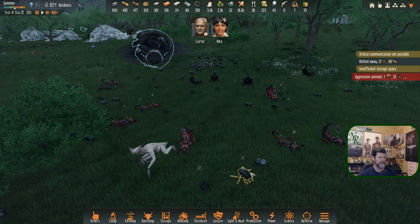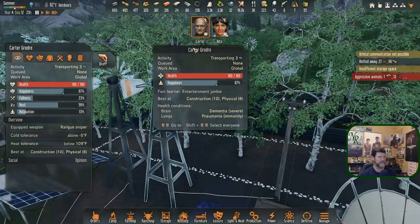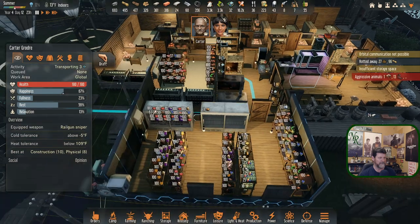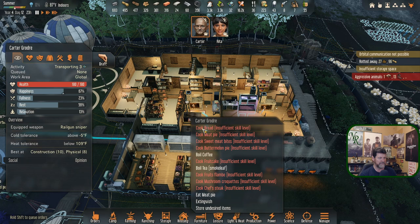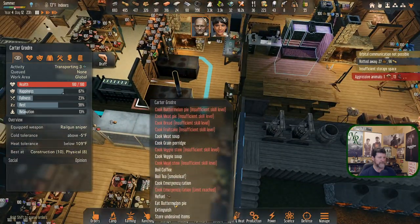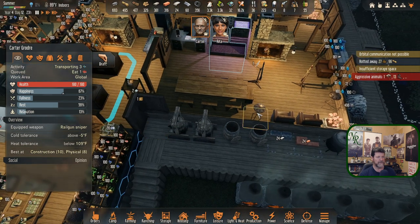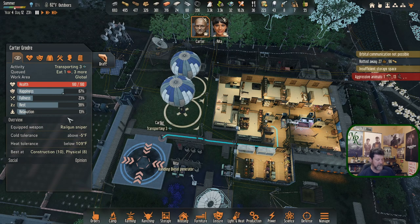Three or four in the morning. Carter's in horrible shape. Carter, you're going to have to get everything up and running except sleep — I don't think it's time for anything else. Let's get you some bread — which doesn't exist. Eat meat pie. There it is — eat butter melon pie, we'll go that route.